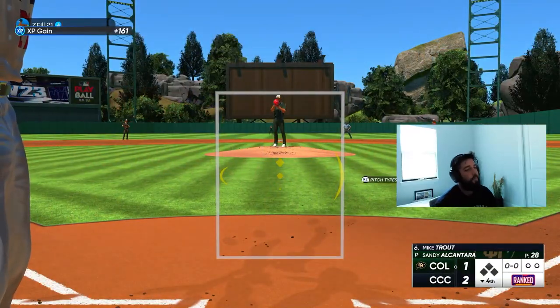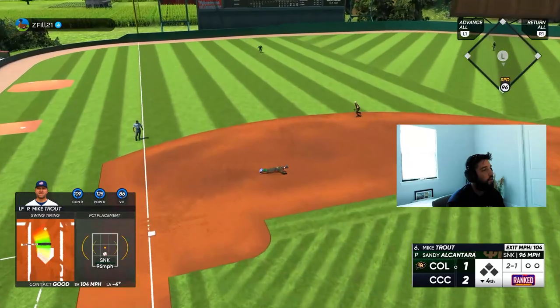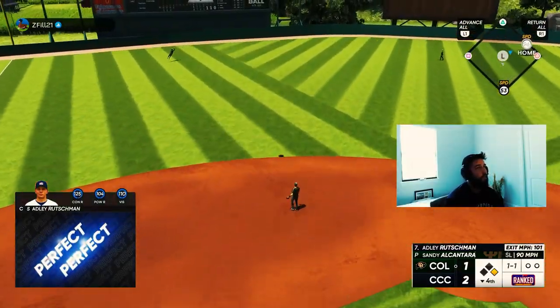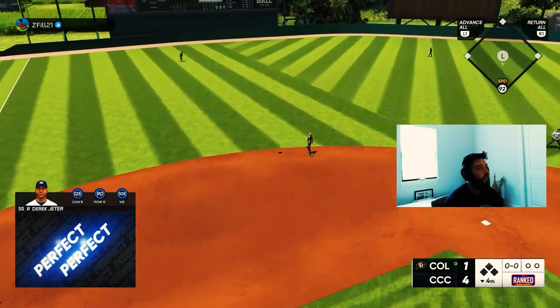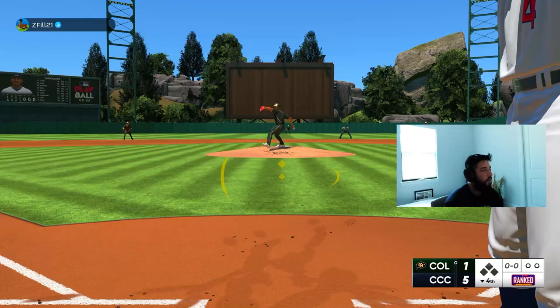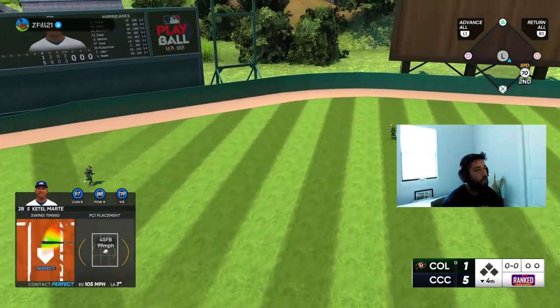This has got to be our inning right here — we've been hitting like crap. Oh my god — perfect perfect the opposite way for Adley, we take a four to one lead! Derek Jeter goes perfect perfect to left center — we go back-to-back perfect perfects. Another perfect perfect, that's three in a row!